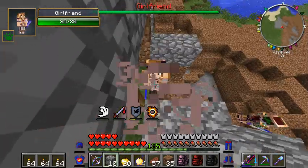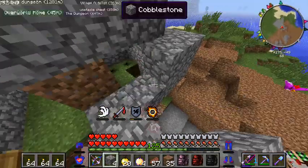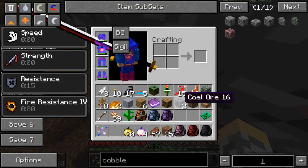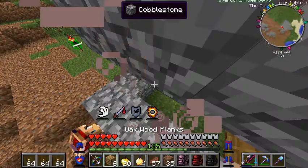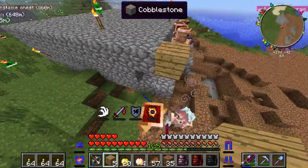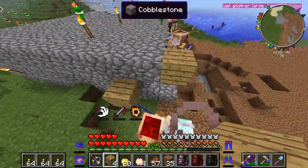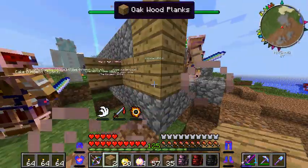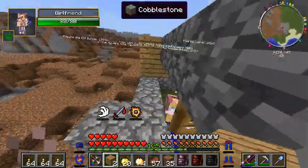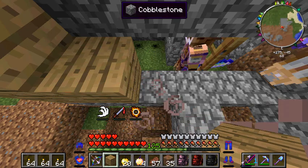Girlfriend, can you please, for the love of god... they are so annoying sometimes, guys. When I was building this, I have never experienced so much pain. We got moss stone, coal, clay, oak. I guess we could build this out of wood since I really don't give a shit what it looks like, as long as it's freaking closed off. Girlfriend, you need to move. I'm going to kill you. Now I'm being attacked by ants - trying to close off the ants, getting attacked by ants.